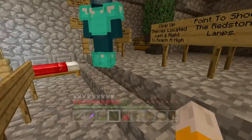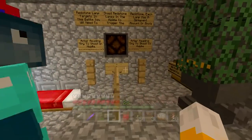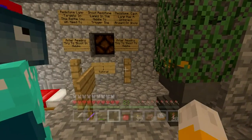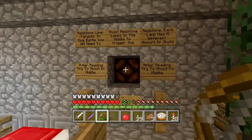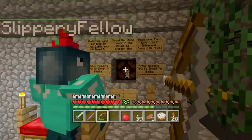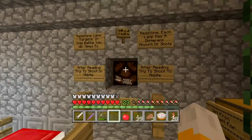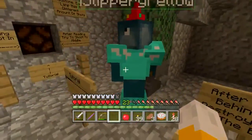Brainy knows it all. For redstone lamps targets in this battle, you will need to shoot the redstone lamp in the middle to trigger the redstone. Each lamp has a different amount of shots. After reading this, try to shoot the middle. So there's not a button — we just shoot the middle of it. It worked. Can we have the arrows back please? That's cool. That's awesome.